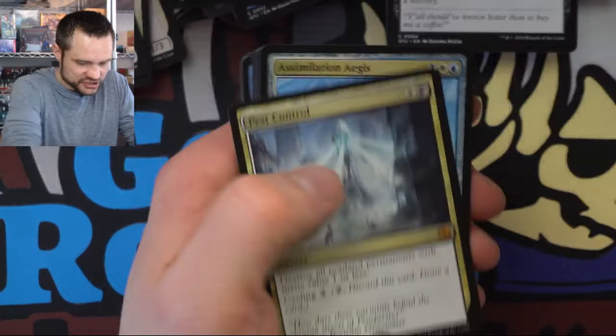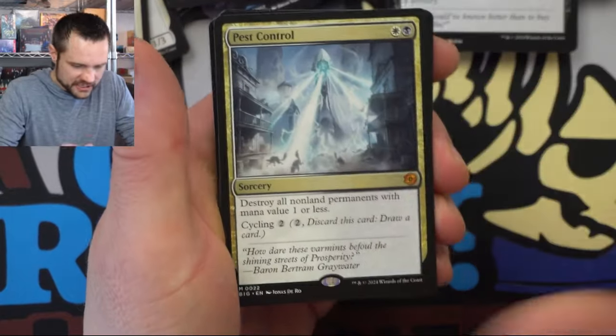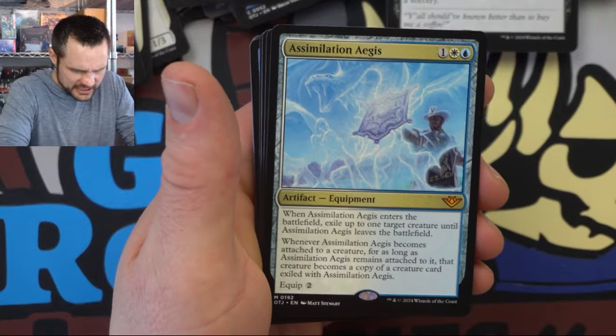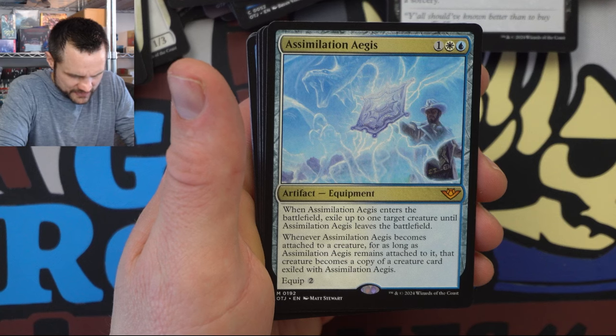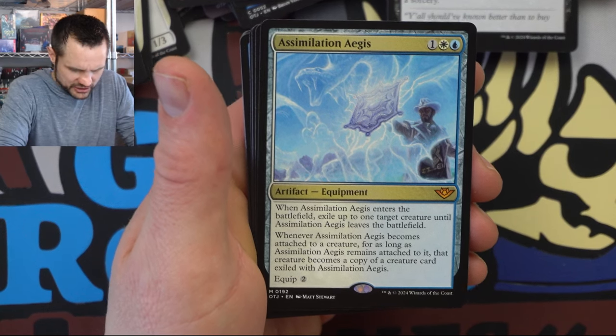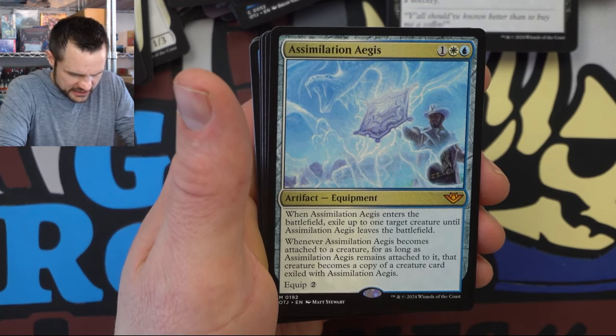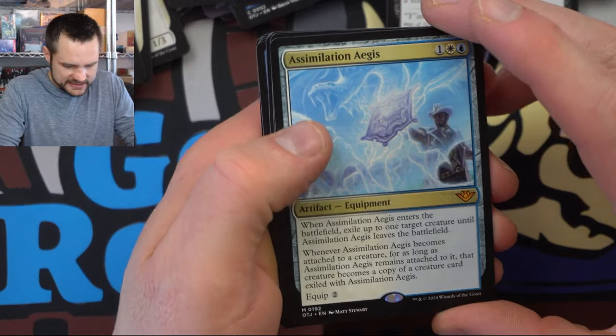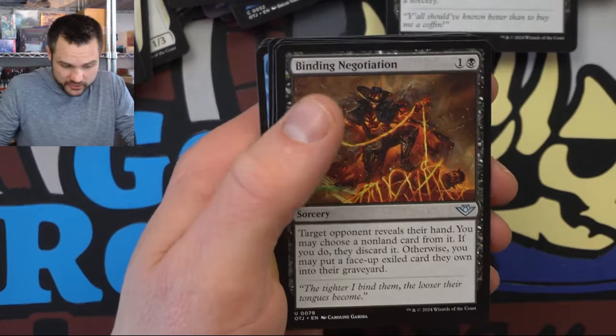Good old Coyote. Skewer the Critics. Pest Control — kind of like destroy tokens. And the Assimilation Aegis: exile up to one target creature until it leaves the battlefield, and it becomes attached to the creature. For as long as it remains attached, that creature becomes a copy of a creature card exiled with Assimilation Aegis. Kind of cool card. The Honest Rutscene — this one just makes your creatures cost less, and when it enters the battlefield you can return a creature. You can use it as a commander but it would be kind of boring in my opinion. But if you're using those color combinations, it's pretty good to reduce the cost of creatures. I actually like this card for standard too — lots of value.